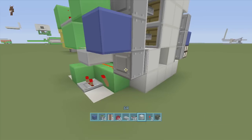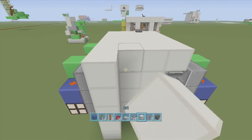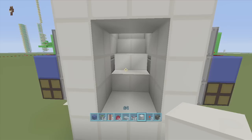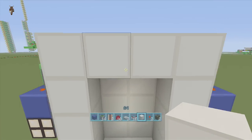Put your walling right here and now you can't see any of the redstone. Flip the lever — it opens up. Flip it again — it closes, and you can't see any of the redstone.